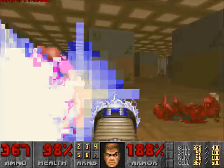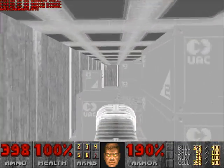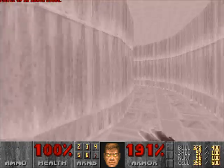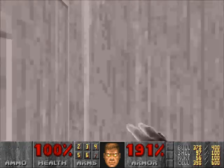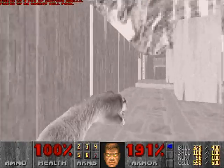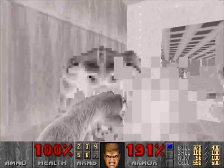Tons of demons in this next room so I'm gonna use that plasma gun and run straight for this invincibility power. And while you're invincible you just clear as much of the level as you can. Hit that switch, blue key, come in here for that plasma armor, run back out.